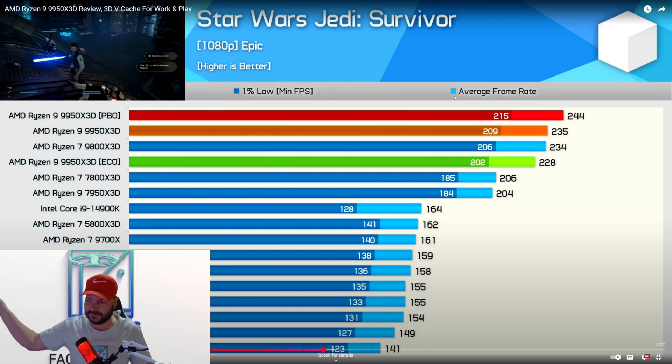Right above that is 40 FPS more and you're looking at 7950X3D, then 7800X3D pulling more. And then of course you got the top dog: 9950X3D echo mode, 9800X3D — which is, by the way, a good CPU. Then 9950X3D at 235 FPS, and the king of the CPUs at 9950X3D PBO, 244 FPS — so there's a little bit of tuning there.